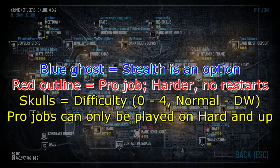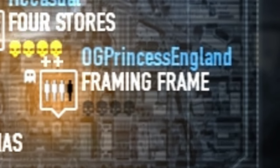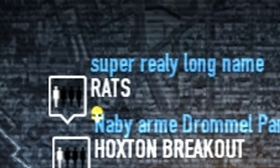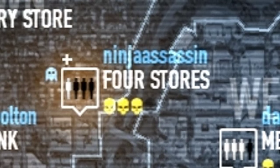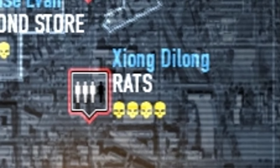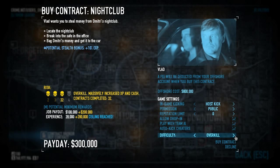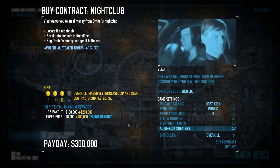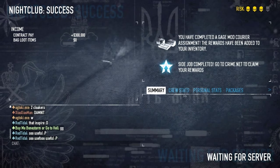The yellow skulls, or a lack thereof, indicate the difficulty of the heist. No skulls indicates normal, one skull for hard, two skulls for very hard, three skulls for overkill, and four skulls for death wish. You can also purchase contracts, but that costs money from your offshore account. When you complete a contract, your team is awarded all the money you accumulated in the heist.